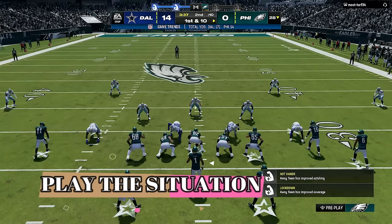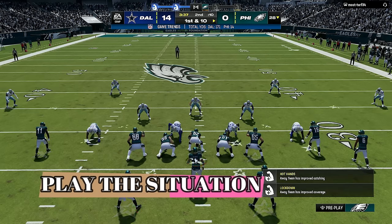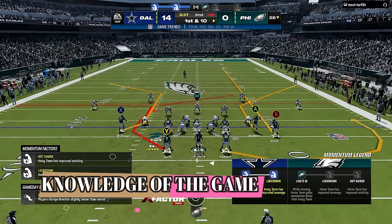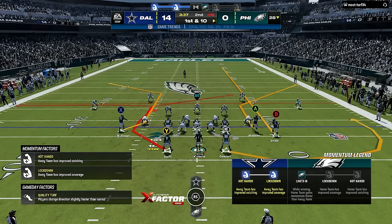Now my opponent also knows that I need to score fast, so I can't just start chucking the ball down the field or I will make things worse — probably throwing interceptions and taking sacks. So I will continue to take what the defense gives me, and in this situation it will be underneath, since my opponent will be playing for deep passing, which usually means cover 3. My next tip is knowledge of the game: cover 3 is one of the best deep passing defenses, but every defense also has its weakness.